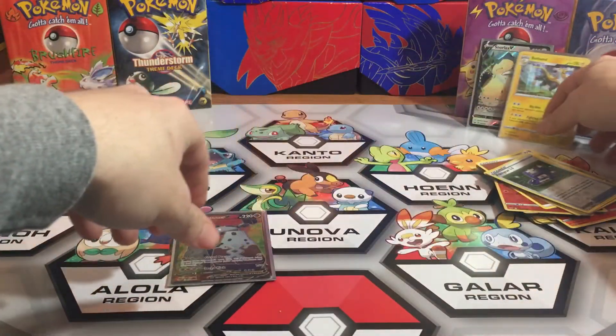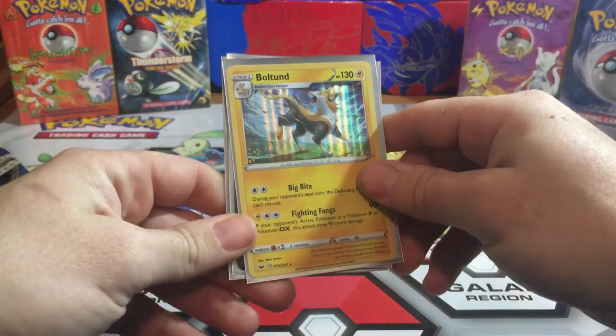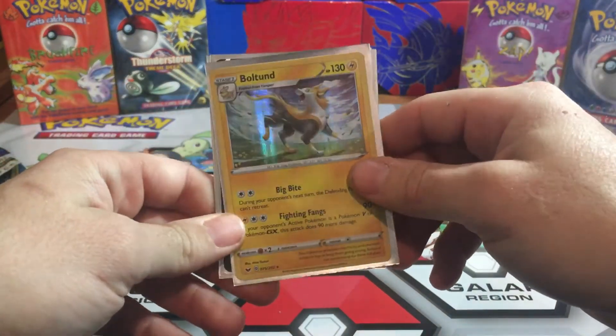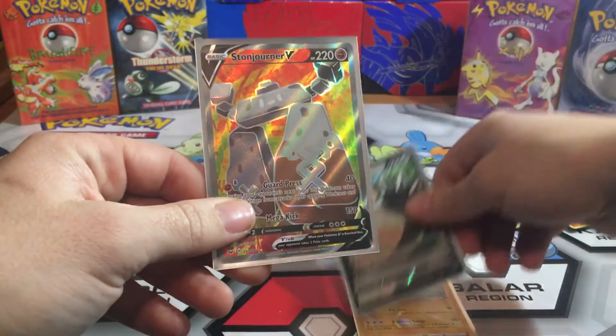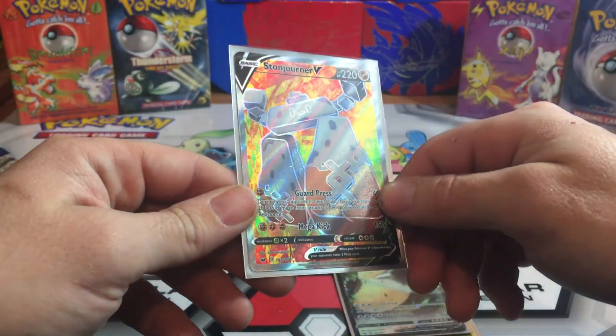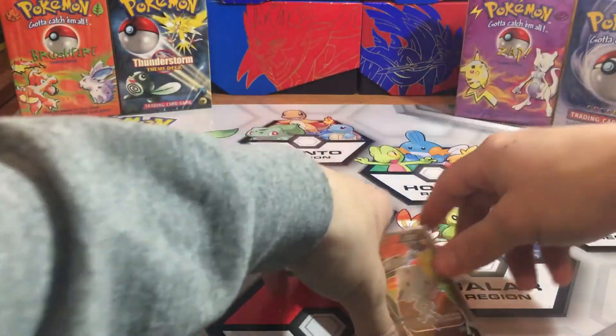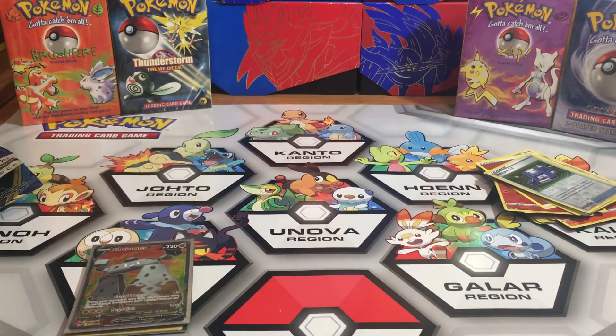We'll sleeve that one up with our Sword and Shield Elite Trainer box sleeves and set these off to the side. Going over the couple of pulls we did get: the Boltund Holo, the Snorlax V, and the Stonjourner V Full Art. Alright guys, well that's it for this video — I will see you guys in the next one.